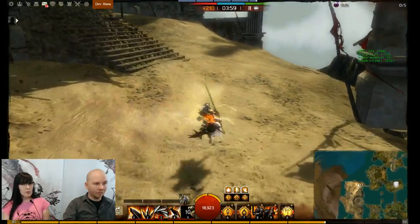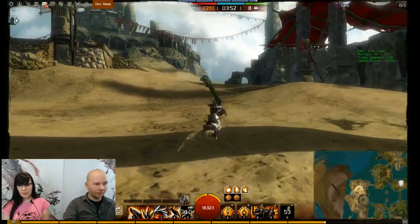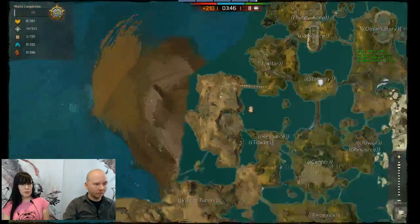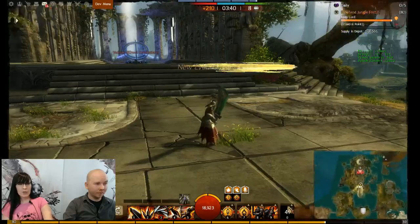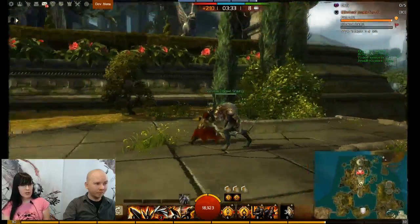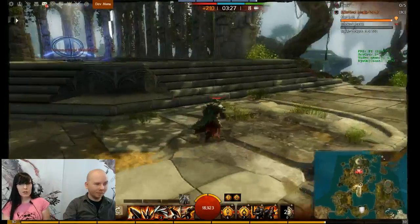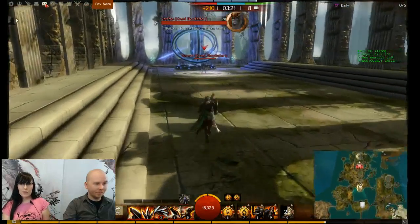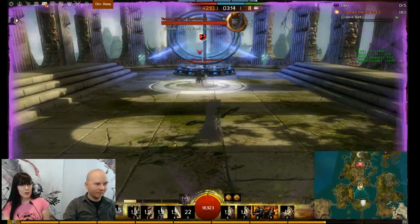A couple of similarities: you'll still be placing Siege, which is pretty crucial to World vs. World gameplay. There will be various objectives that you'll need to capture, and it will affect your score in the Edge of the Mists map. However, a big difference is this will not contribute to the points per tick in the existing World vs. World maps. We don't want to give servers with higher populations an advantage if they can just continuously fill up Edge of the Mists maps and gain a lot of score that way.